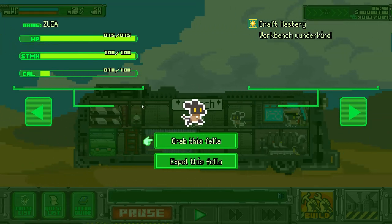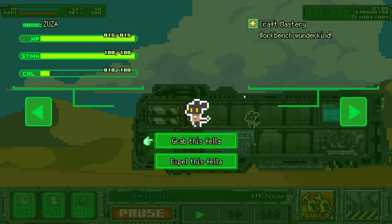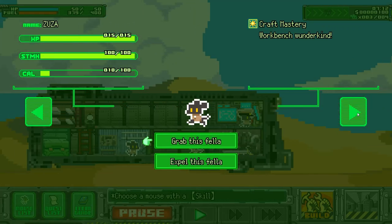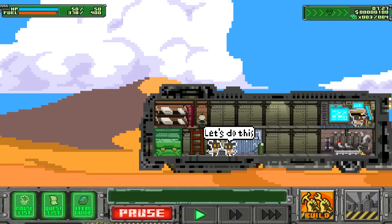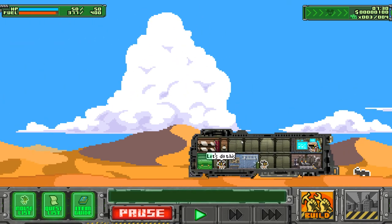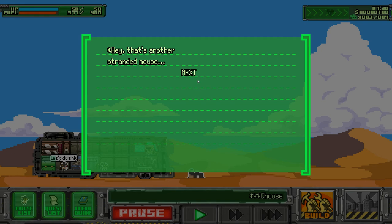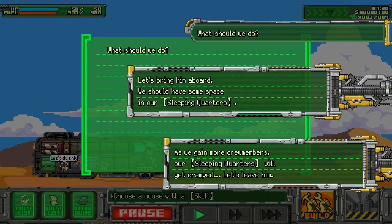Crafty master! Workbench wonder kind! Okay — grab this fella and assign him here. You are assigned to the workbench. Another mouse — that's another standard mouse. So exhausted, so sleepy. What should we do? Let's bring him aboard — we should have some space in our sleeping quarters.